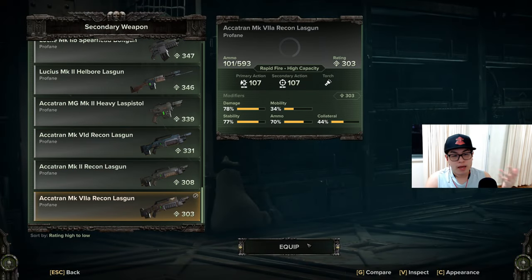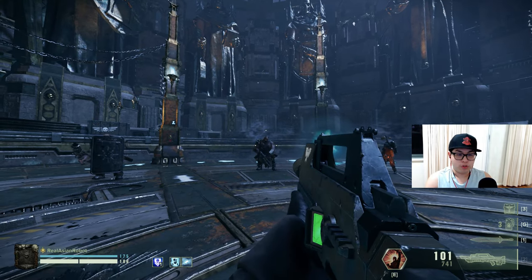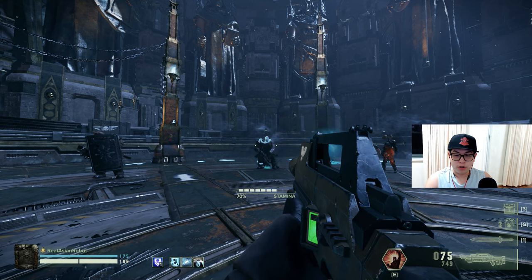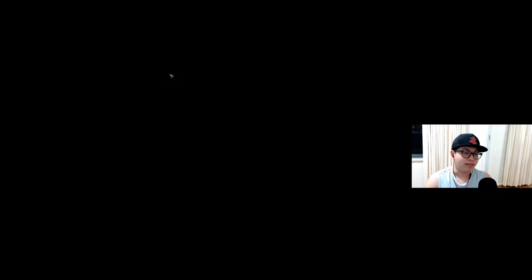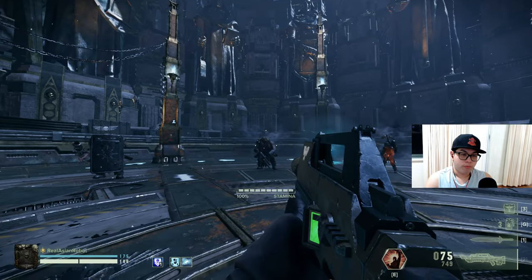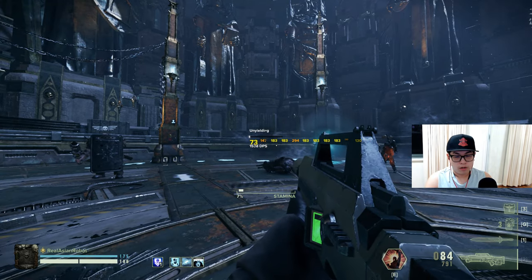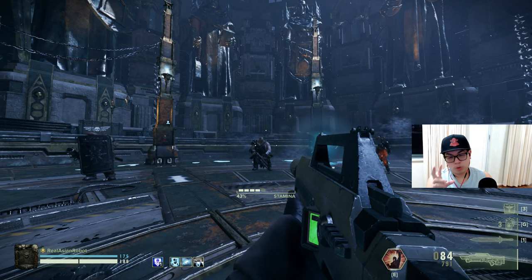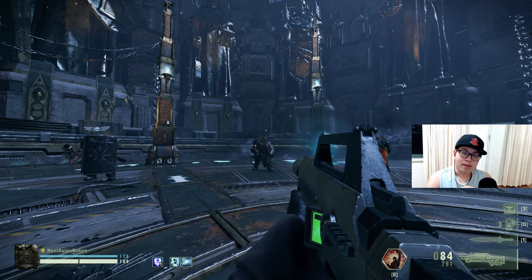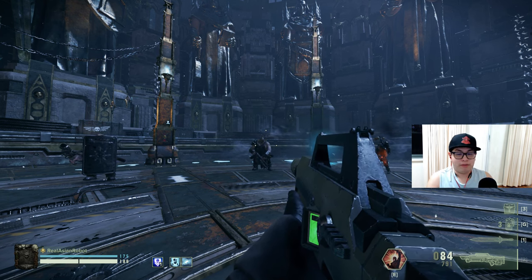Now the ADS (aim down sights) test using the full build, including Precision Strikes, aiming for the head. Starting with the Mark 7a: it has no problem staying on target and takes about one quarter of the magazine to down a reaper. With the Mark 2, also roughly about one quarter of the magazine. So when talking aim down sights the performances are much more comparable than hip fire — there isn't as much variance between the Mark 2 and the Mark 7a when aiming down sights.